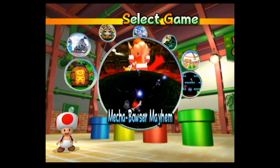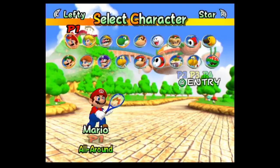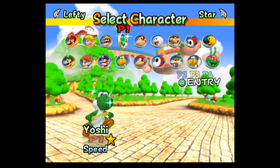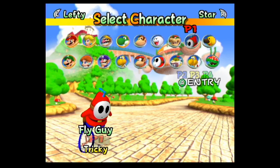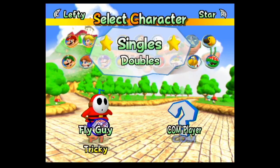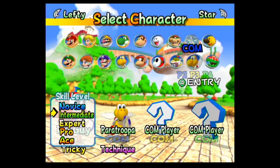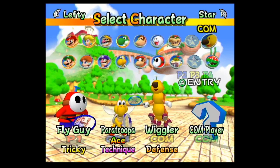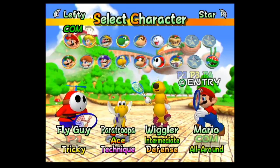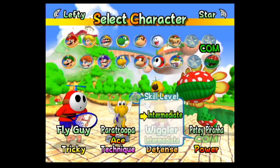With that, we're going to head back to the main menu and move on to the exhibition mode. Here we can choose any character, and we can even select star characters or left-handed settings if we have star characters unlocked. Because we have quite a few unlockable characters that we didn't really see throughout the playthrough, I think we'll play as Fly Guy, and we're also going to choose doubles mode and have Paratroopa as our partner set to the Ace difficulty. For our opponents, we're going to have Wiggler and Petey Piranha, and for the sake of time, I'm going to set them to the intermediate difficulty.